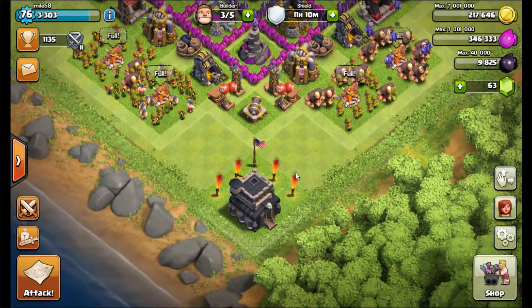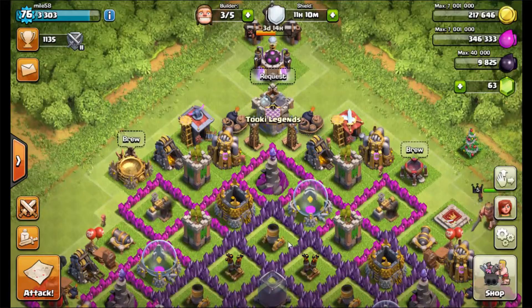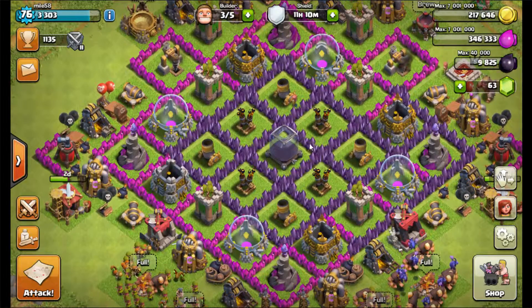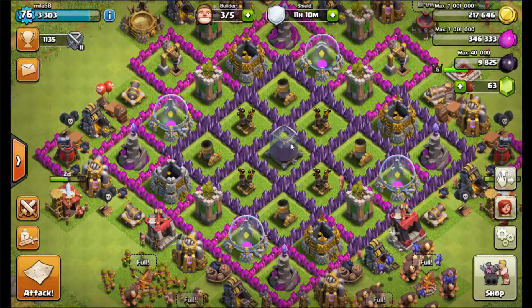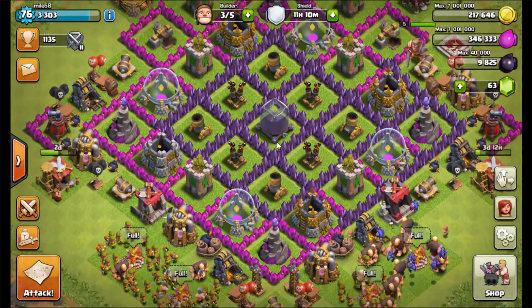I'm at Town Hall 9 and I'm obviously rushed. I know rushers are bad, but I always kind of felt like I don't like the constraints of having to max everything out, because then it takes way too long just sitting there bored on one thing. There are occasionally new things you can get, like expos, but I haven't got those yet. Here's my farmer base right now.